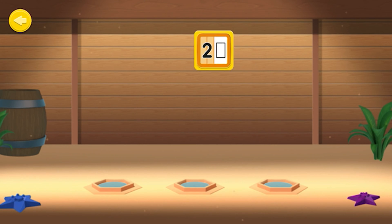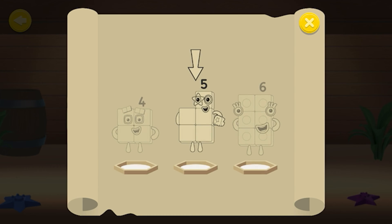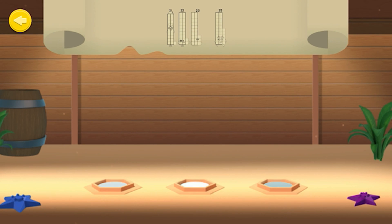Roaring Twenties! Every block from 20 to 29 is part of this club. They are all 20 or more, but less than 30. Listen to the questions and then select the correct answer. Choose the missing number in this sequence: 21, 22, 23, 25.